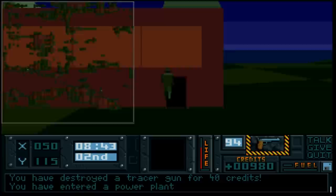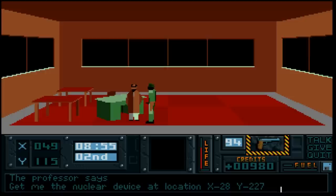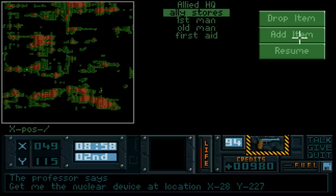Here's another key feature of the adventure mode - this is a power plant. Speak to this guy - he's another key asset. He says: 'Get me the nuclear device at location X28, Y227.' Easiest thing is to pop that into the logbook. 028, 227. Look at that - it should be in this kind of area, deep in enemy territory.